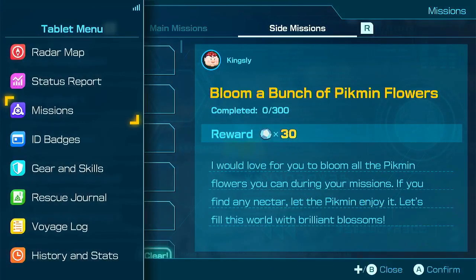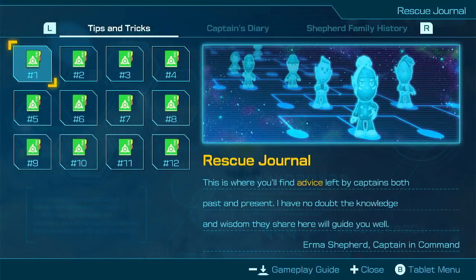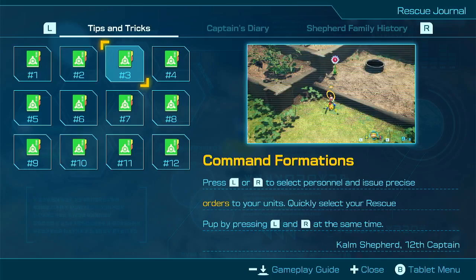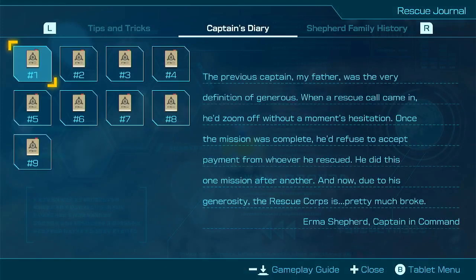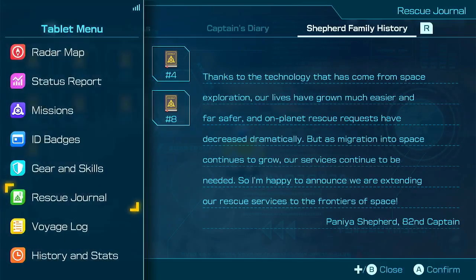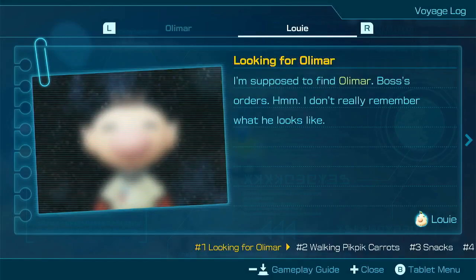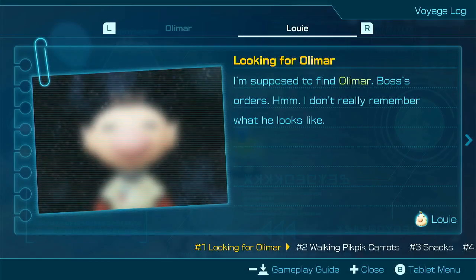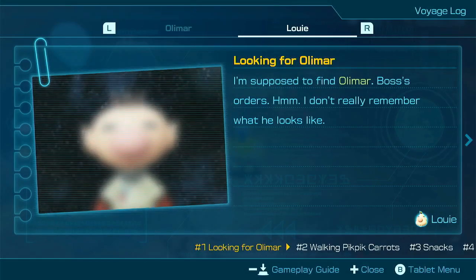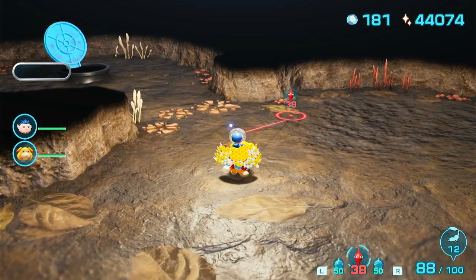It looks like we don't even have three real ones. There are some other interesting things I can show — we have all these tips and tricks now, and all the captain's diary and the Shepherd family history, which is quite interesting. We also have all the voyage log — all of Olimar's logs and all of Louie's logs — which is quite interesting seeing stuff from Louie's perspective. I might go into that another time.